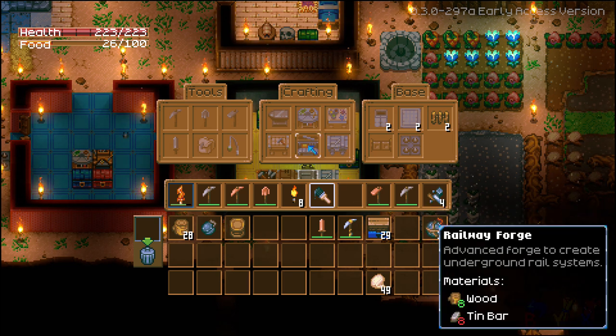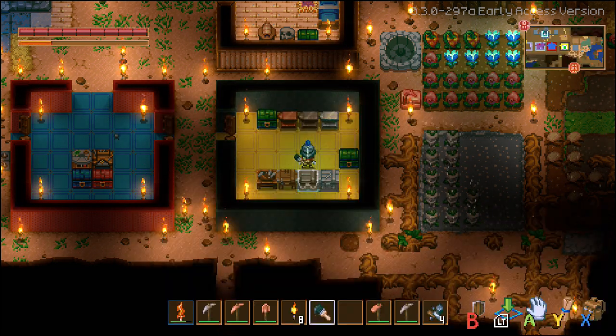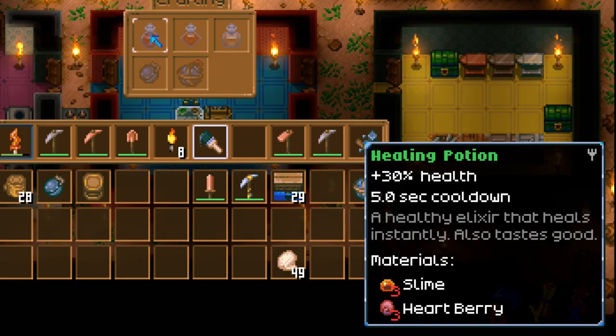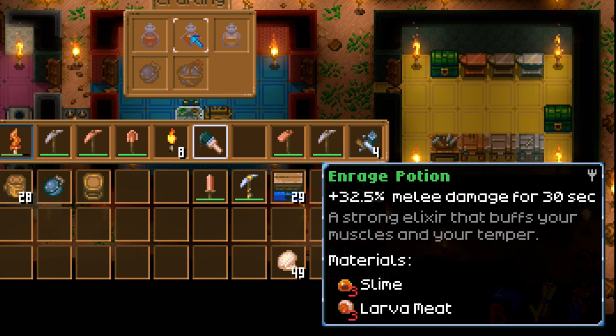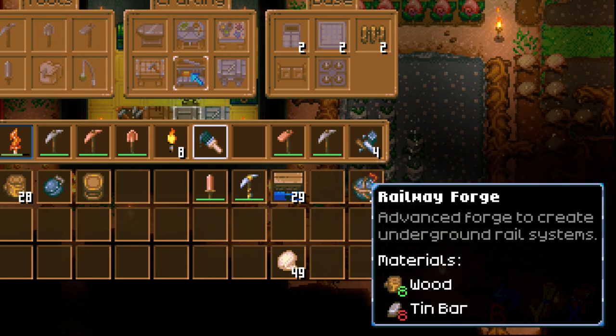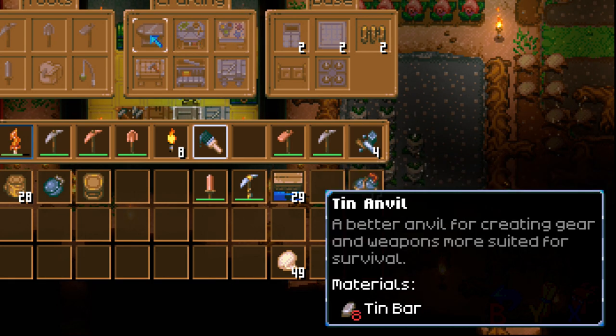Don't waste tin on customizing your base for a while — wait until you get enough to craft the tin anvil. Then focus on the alchemy table, because that gives you more potions so you can last longer exploring. Potions are fairly easy to make once you've built the station — you only need slime and either meat or berries and vegetables. I wouldn't waste tin on building railways either, as you'll find enough rail carts for shortcuts. You'll also need a bunch of tin just to make the iron workbench.